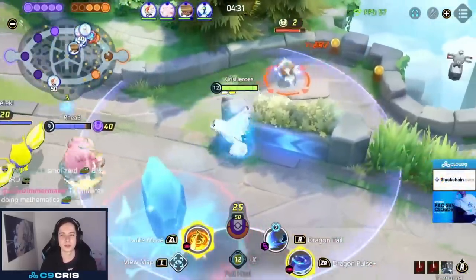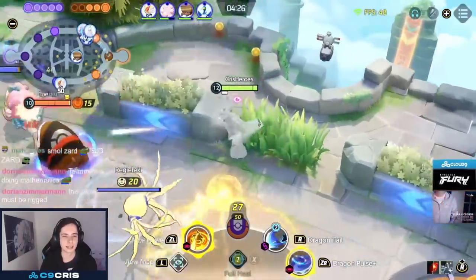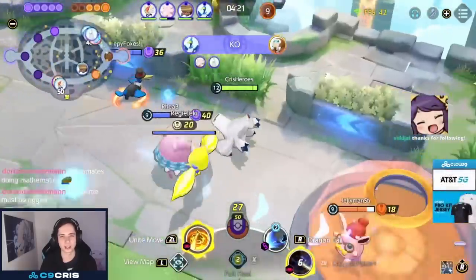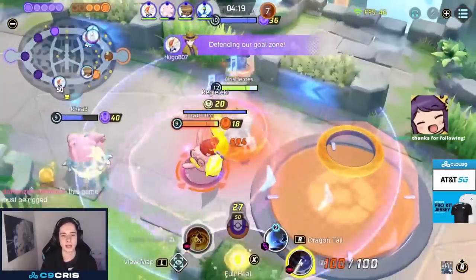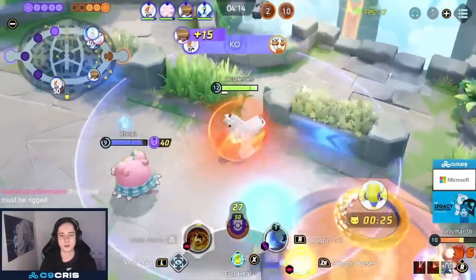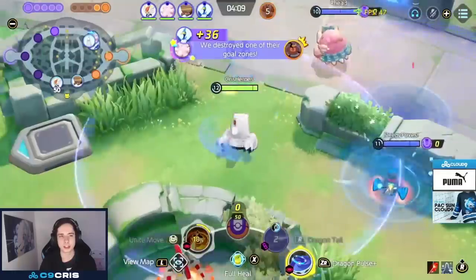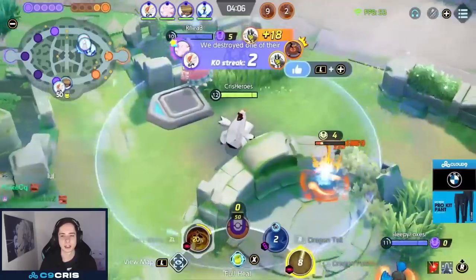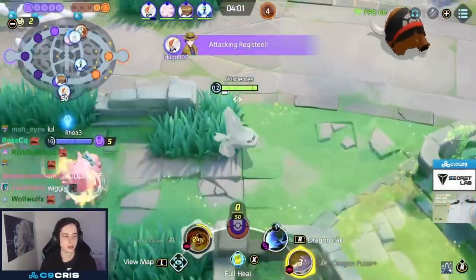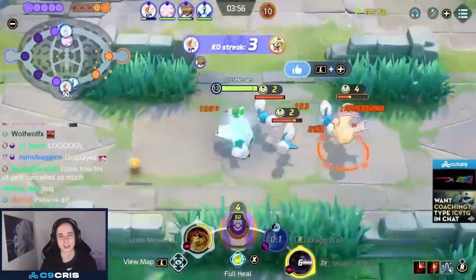For battle item we play Full Heal because Dragonite's Unite Move is super easily cancelled in team fights. You kind of just want to use Full Heal to make sure your Unite Move goes off — as shown here, if Full Heal wasn't up and I get hit I lose the Unite Move. Dragonite on Unite is probably the most interruptible Unite in the entire game, so Full Heal ensures we get it off. We have mobility from Dragon Claw so we don't really need Eject Button. If you're very aggressive with a Blissey support you can also go X Attack for even more damage.